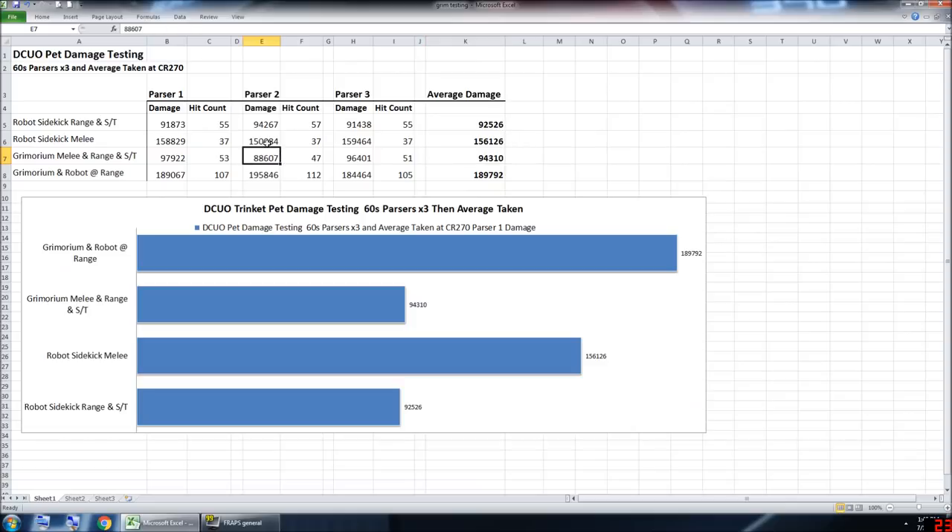As you can see, it still has the chance to dip below averages depending on the parse, but on average it is slightly higher. And the Grim artifact plus the Robot Psychic — because the Grim artifact is a trinket pet artifact — you can have both at the same time. Adding them together, 92k and 94k is basically around 180k. So for precision DPS who have an extra loaded slot, having both pets at the same time is an extra free 200,000 damage every 60 seconds, especially on boss fights that remain single target.